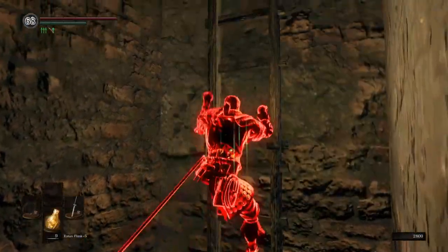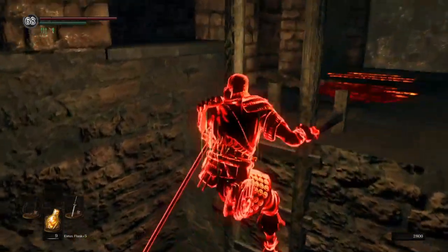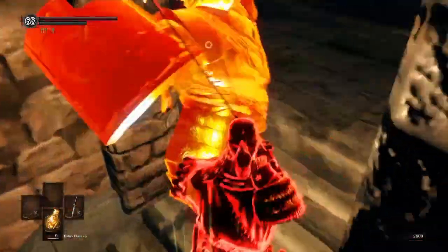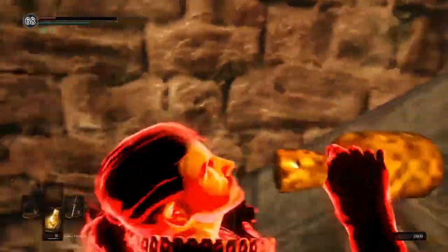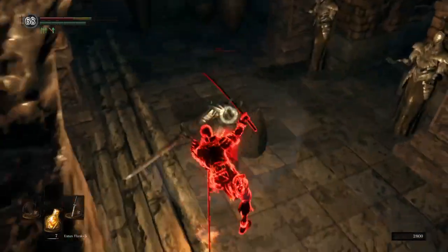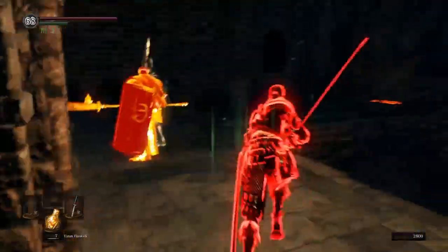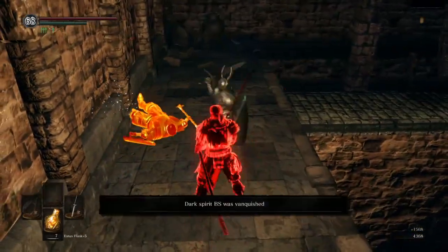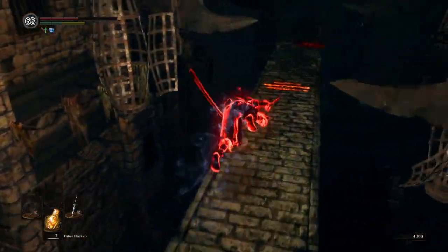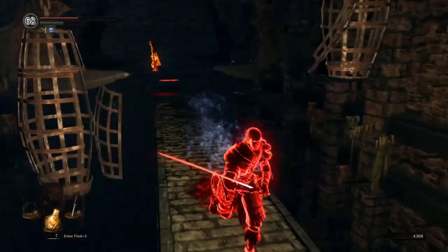I had so much fun invading this group. The host's name was Chad, and he had two phantoms — always one phantom with him, and sometimes another. We kept these dudes from getting into Sen's Fortress for like an entire night. At this point, when Chad hit me with his Black Knight sword, I realized these dudes were probably closer to level 50 with plus 10 weapons than they were level 30 with plus 5 weapons. And that is something some of you ask me about — how I get so many invasions in these games. The secret is knowing what level range and weapon upgrade range you should be in for each area.